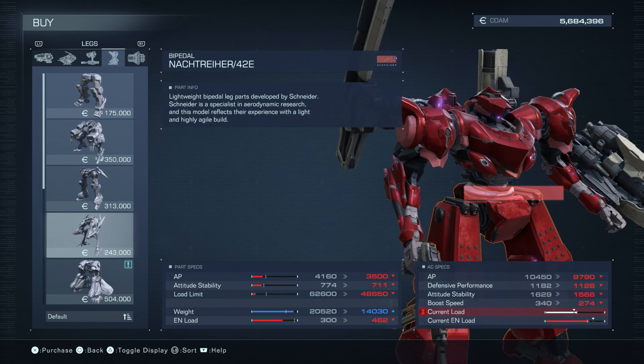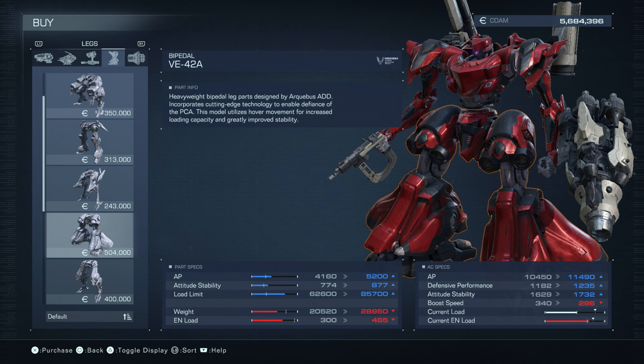New legs: the VE-42A heavyweight bipedal legs by Arquebus, utilizing hover movement for increased loading capacity and greatly improved stability. AP goes up, attitude stability goes up, load limit goes up a ton, weight is not too bad, but EN load is on the higher side. Once again it's going to trash your boost speed, so that's not worth it to me.